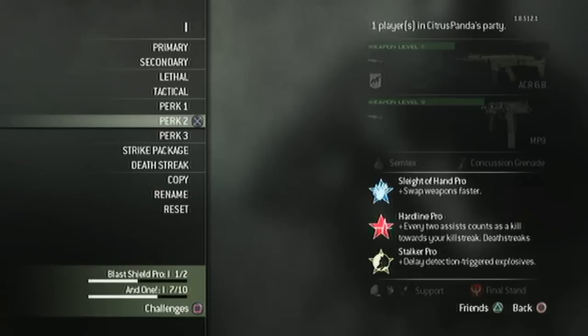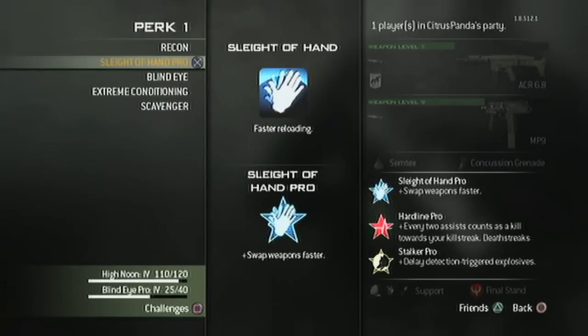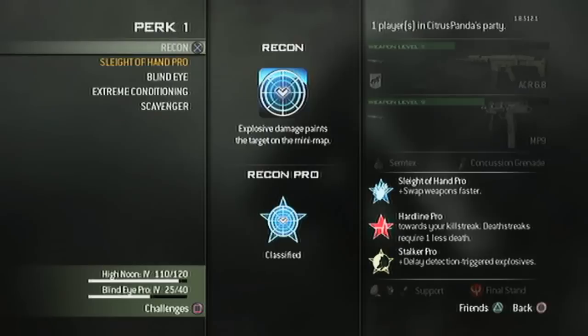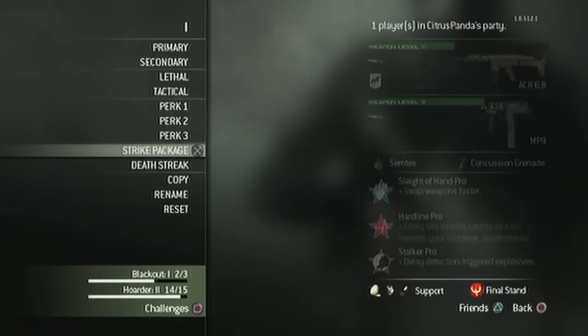For your perks, Perk 2 you definitely need Hardline Pro if you want to do this quickly and efficiently. As for the first and third perks, it's kind of up to you - Scavenger, Sleight of Hand is pretty good. If you've got Recon Pro it is very good, although Recon Pro is difficult to get - basically just go around shooting people with your grenade launcher. Recon Pro takes a long time to get.